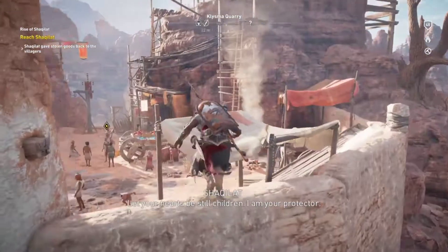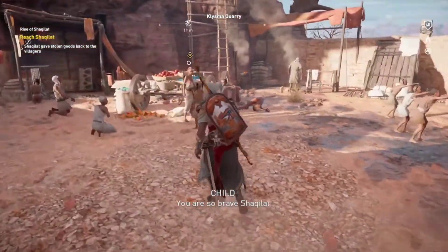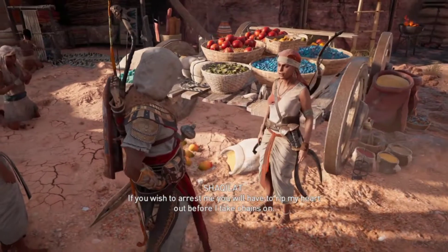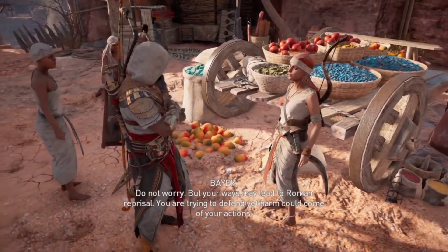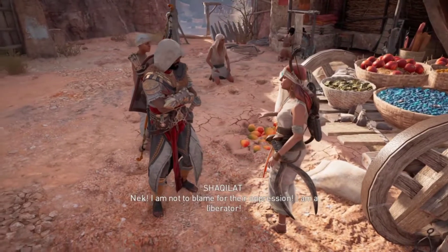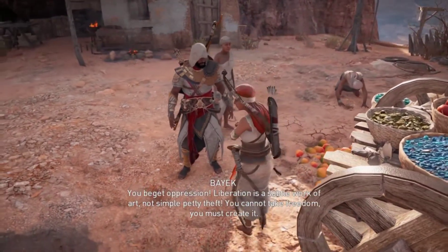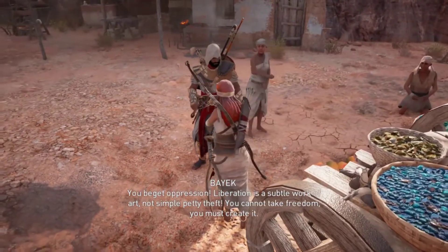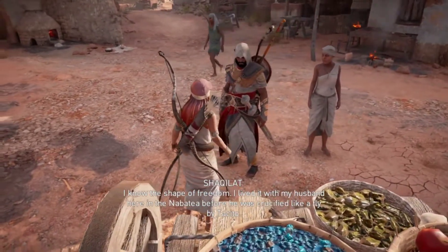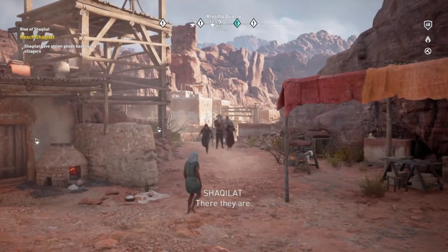This place — everything looks the same. Brown. Let your hearts be still, children, I am your protector. You are so brave, Shakilat. Great warrior, you are stealing for the workers in the quarry. If you wish to arrest me, you will have to rip my heart out. But your ways may lead to Roman reprisal — you are trying to defend, yet harm could come of your actions. I am not to blame for their oppression. I am a liberator. Liberation is a subtle work of art, not simple petty theft — you cannot take freedom, you must create it. I know the shape of freedom. I lived it with my husband here in Nabatea, before he was crucified by Tassito.